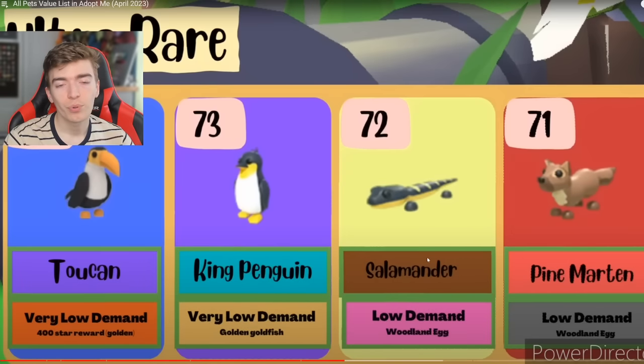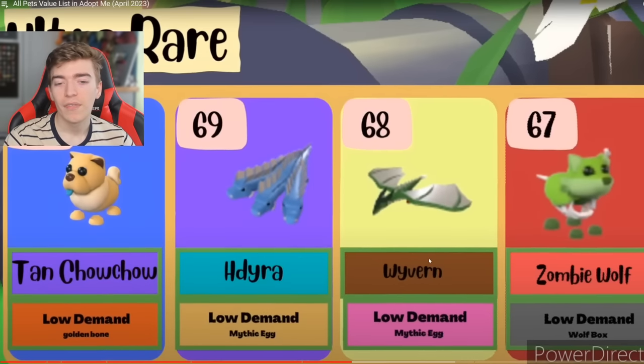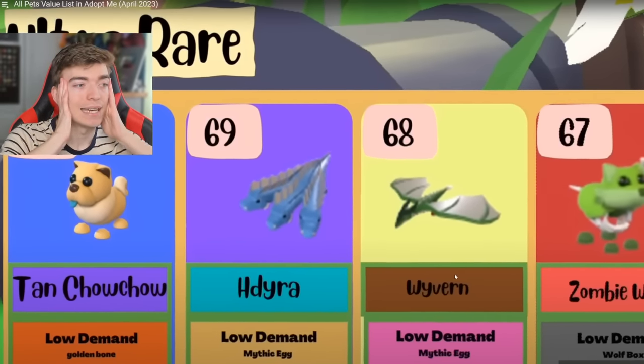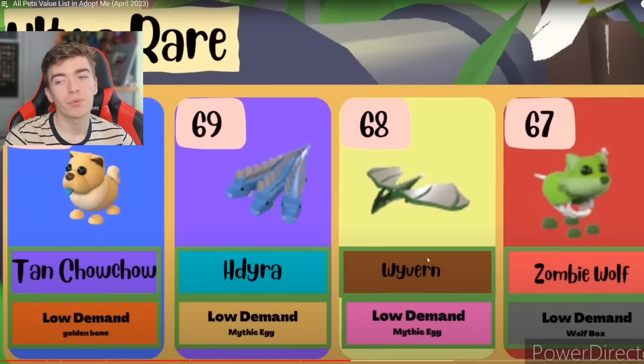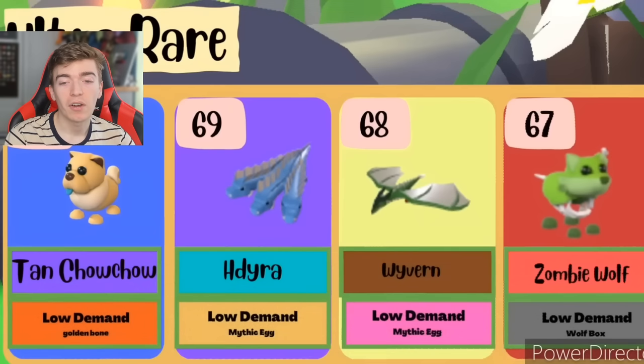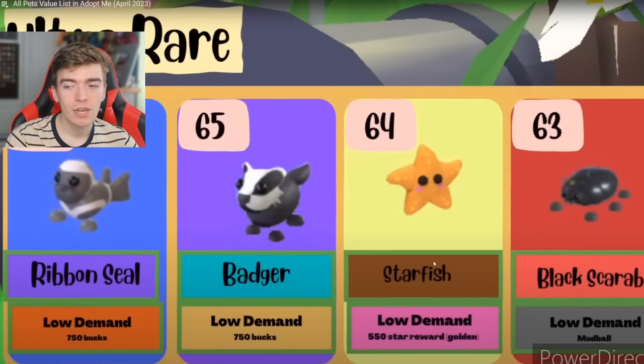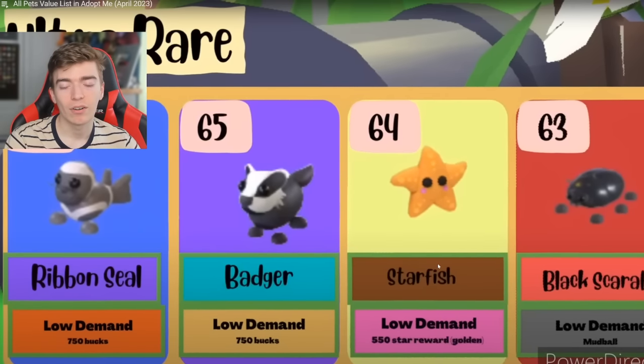Then we've got a toucan — pretty cool pet and it's free out of the star reward, so not bad. Then a king penguin, salamander, and a pine martin. The tan chow chow — I forgot that chow chows even existed. The hydra — that is a pretty epic pet. The hydra's got three heads, very classic mythical animal. A ribbon seal, a badger, starfish, and a black scarab.